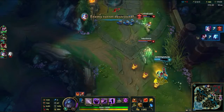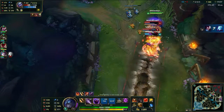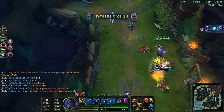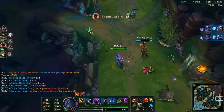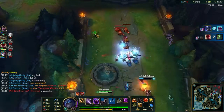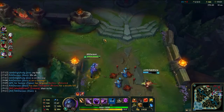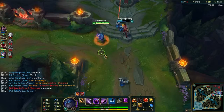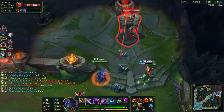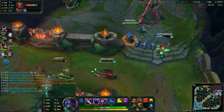Jinx is caught dead to rights — Tristana engages, Braum hooks way too early so I land my taunt, and I help myself to a double kill. Tristana is upset that's the third time I've done that to her. Three times when Jinx was pretty much dead to rights, one Stand United later, and the gap has turned into a chasm.